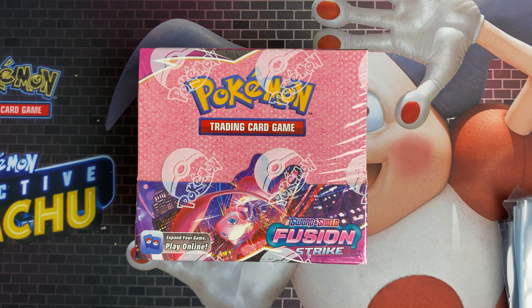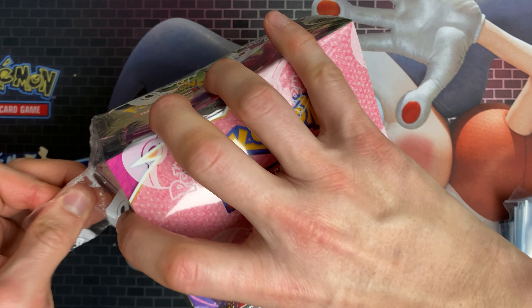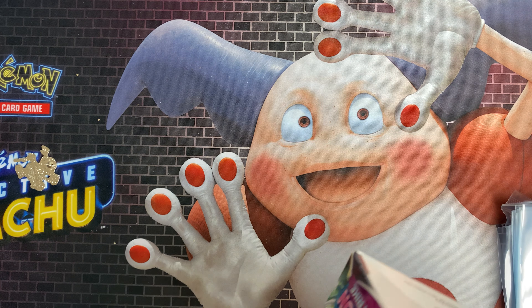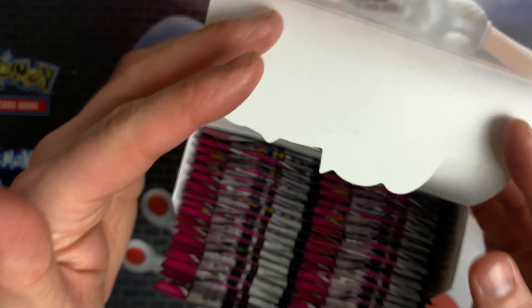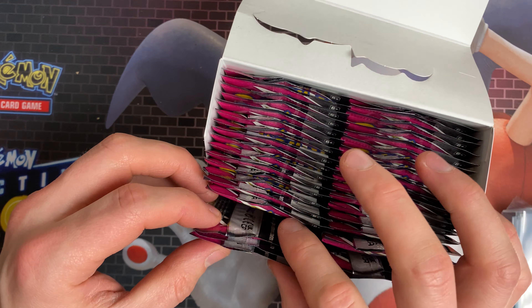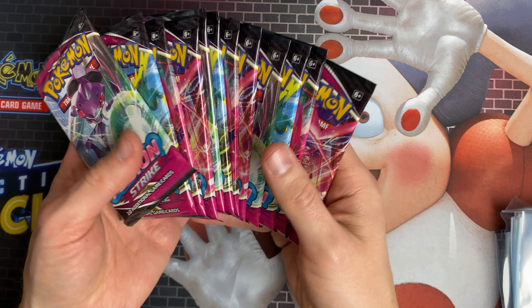It's your boy Alpha, we're back today. We've got a Fusion Strike booster box and we're only going to open 12 packs like we normally do. We've opened two booster boxes over the last two weeks — the first box we got five pulls, last week's box we got eight pulls and last week's box were good. We want another box like that, and this gives us a good average because this is our third box on the channel, so we'll soon know how good these boxes are.